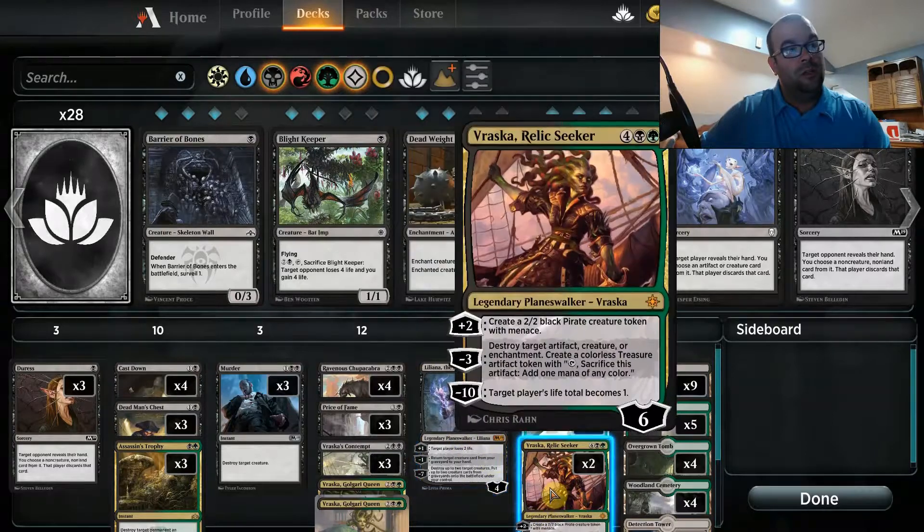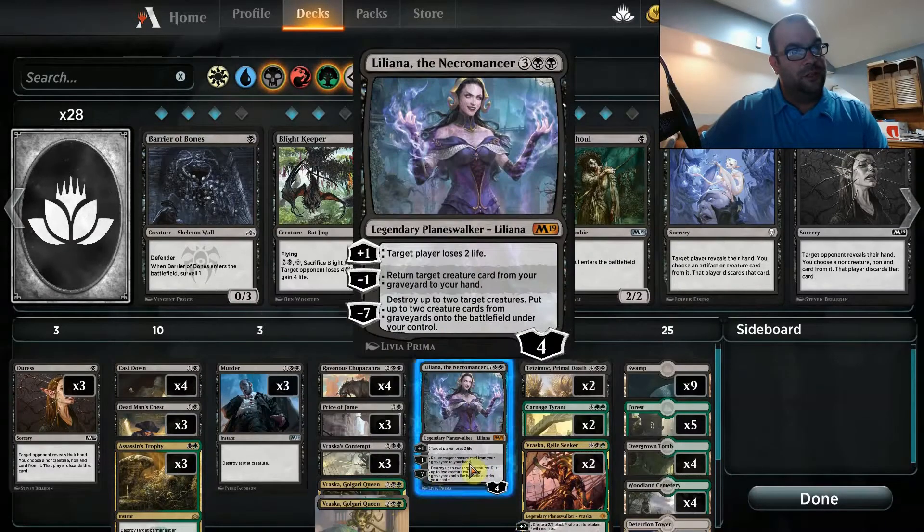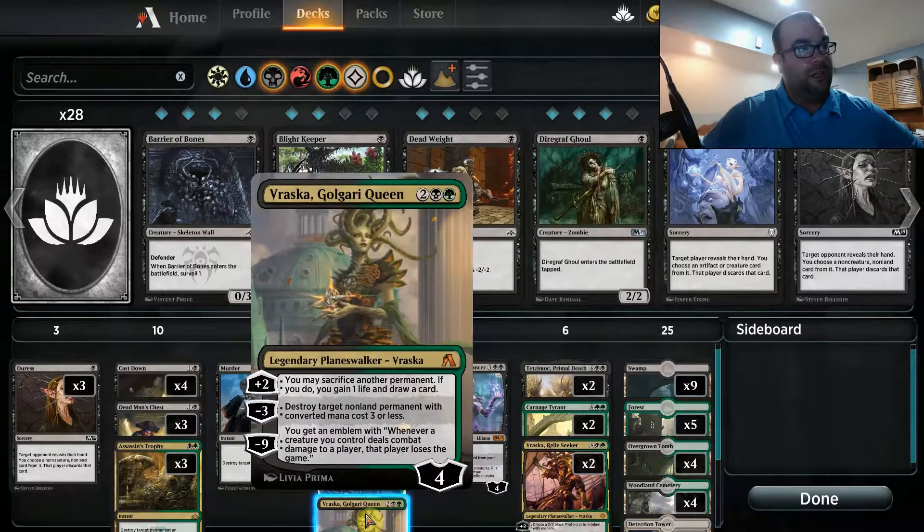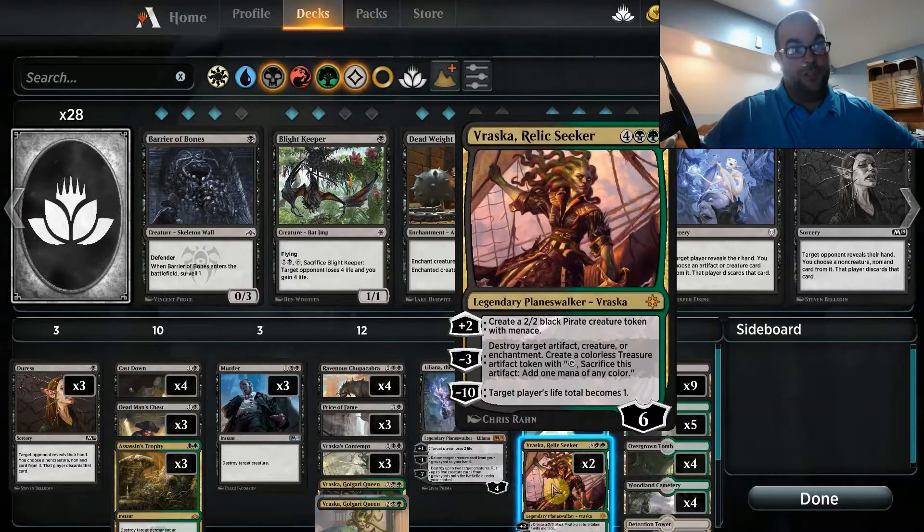We're also running two copies of Vraska Relic Seeker. It works really well with the other planeswalkers — the ultimate creates a Pirate creature token, so you can get some creatures out there if you need them. You can also use those to sacrifice to gain a life and draw a card with the Golgari Queen version of Vraska. Lots of good options and a good way to finish the game.